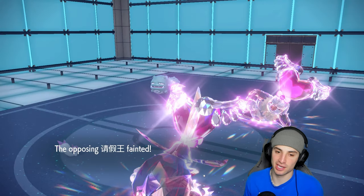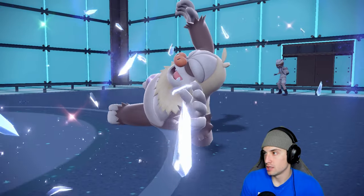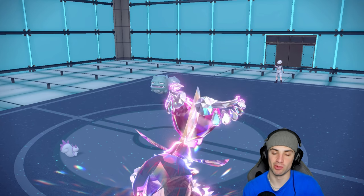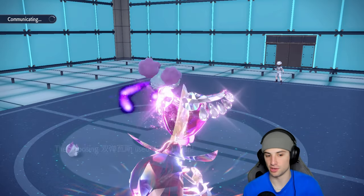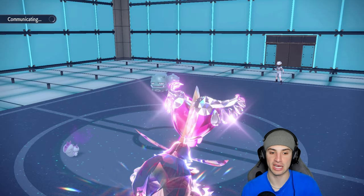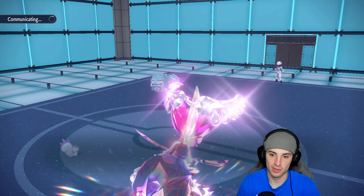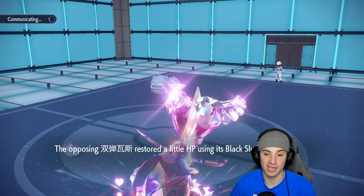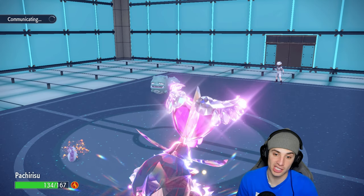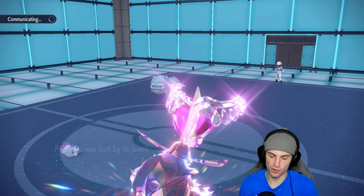Pachirisu takes the Will-O-Wisp — not allowed on my Gambit, not my King Gambit. Pachirisu takes one for the squad — a little bit of burn. King Gambit is still rather high on HP. Actually is it full? I think it is full HP. It's full HP and just chunking damage — plus one defense, plus one attack.